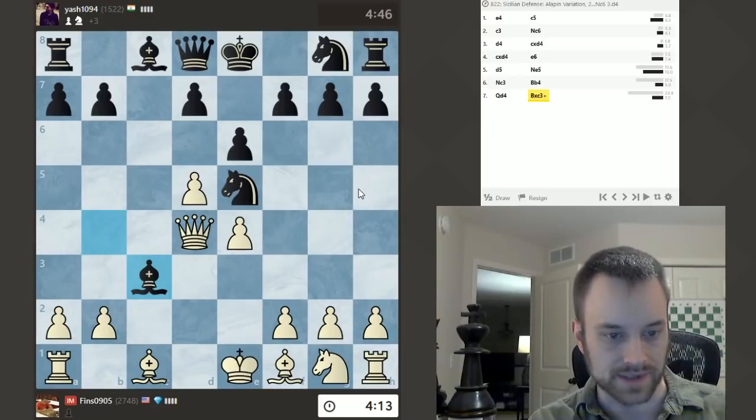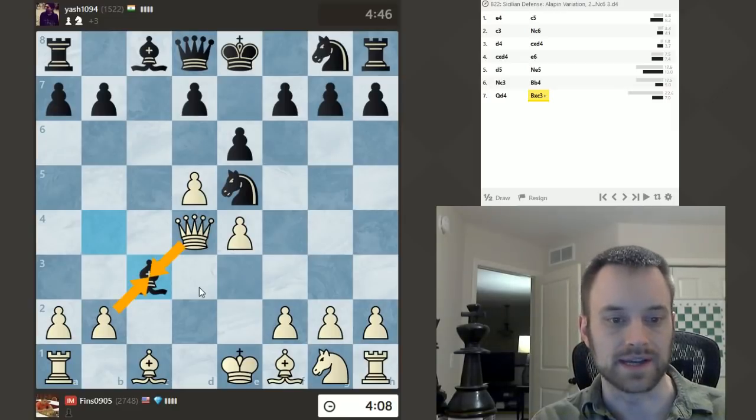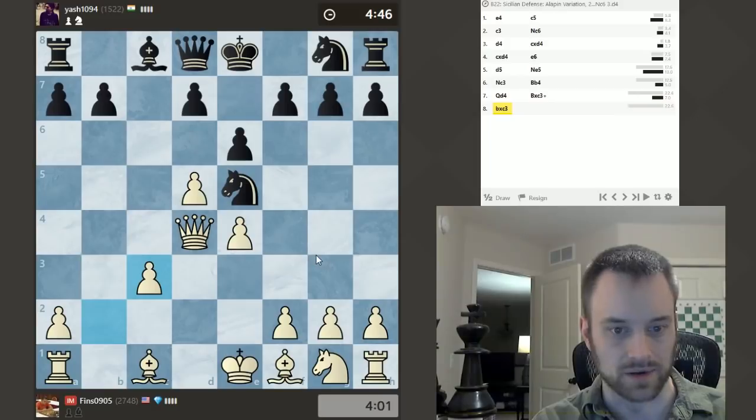So my opponent does take on C3. Now, pawn takes or Queen takes — I'm kind of leaning towards pawn takes, to be honest, because I might want this Bishop to come to A3. That's one thing that looks appealing to me. Queen takes is probably also good though. Let's not dwell over it too much. I'm just going to play pawn takes. Trust our instinct here.